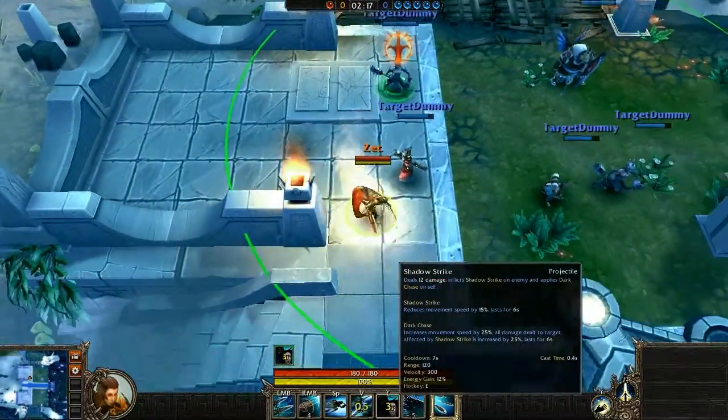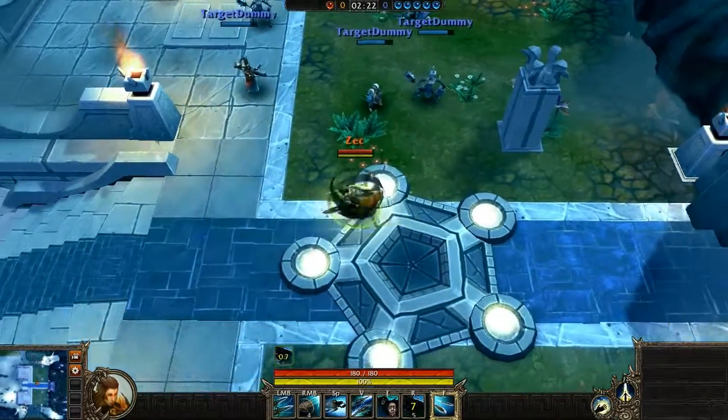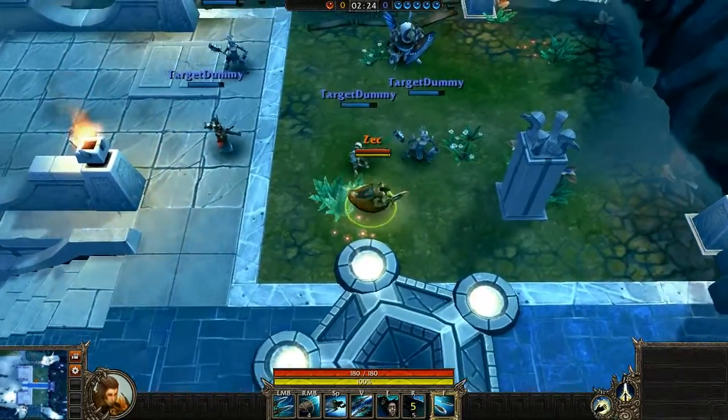You now see the Stalker has gained incredible movement speed. This is from Shadow Strike. Once she hits a target, she gains movement speed and that target will be marked for death, taking additional damage.